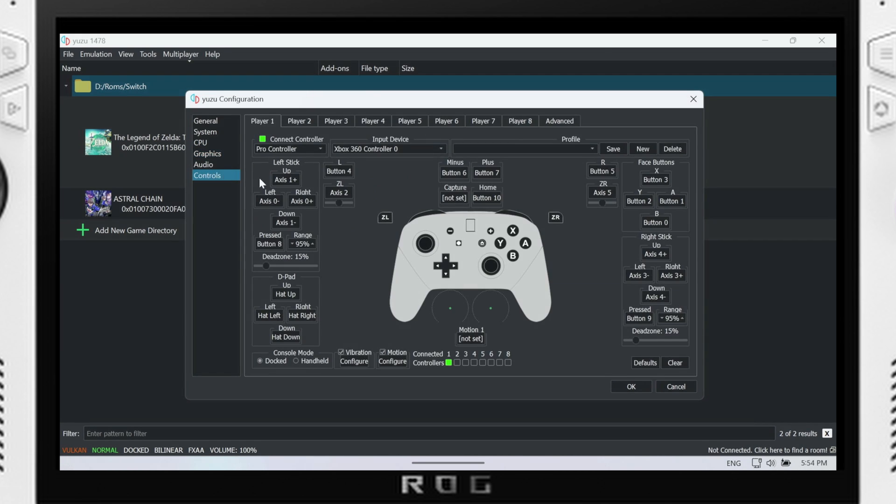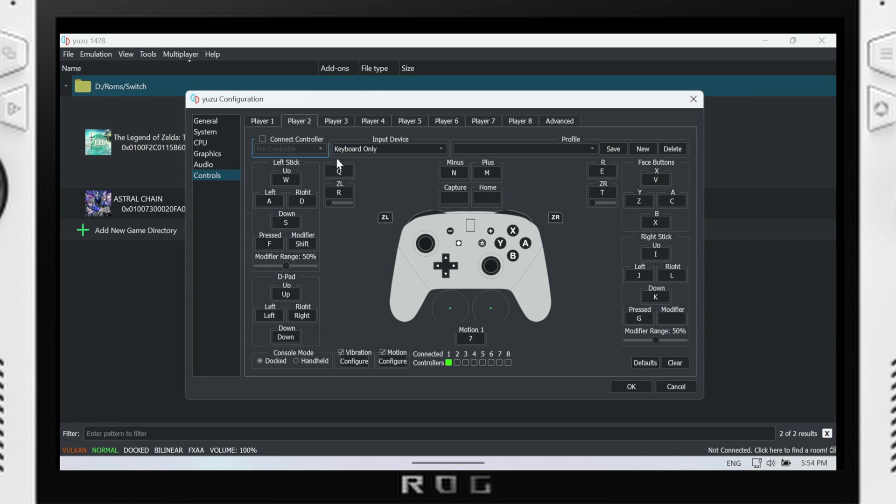To set up controls, leave the controller type as Pro Controller since that'll mimic your Xbox controller. By default it'll be set to keyboard, so go down and select your Xbox controller and your inputs will all be registered — you don't need to do anything else. You can set up multiple players here as well. Connect your controllers and set which input device you want for each player. If you want multiplayer you can assign keyboard or additional Xbox controllers to act as Joy-Cons or whatever controllers you have — up to eight players, though very few games support all eight.